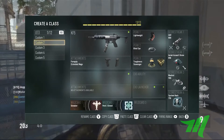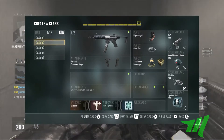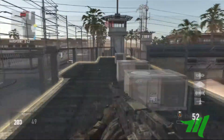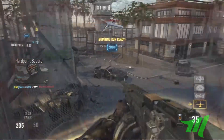The scorestreak I use on this class is the Aerial Assault Drone — the Aerial Assault Drone is a beast, it flies around and kills people from every angle. I also use the Warbird to protect yourself, as I said before, and the System Hack with extra assist points, because like I said your teammates will be stealing your kills.